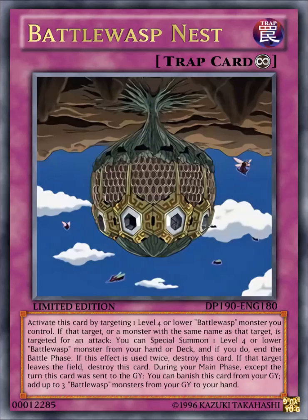The next card here is Battle Wasp Nest. It's a continuous trap card that reads: activate this card by targeting 1 level 4 or lower Battle Wasp monster you control. If that target, or a monster with the same name as that target, is targeted for an attack, you can special summon 1 level 4 or lower Battle Wasp monster from your hand or deck, and if you do, end the battle phase. If this effect was used twice, destroy this card. If that target leaves the field, destroy this card.